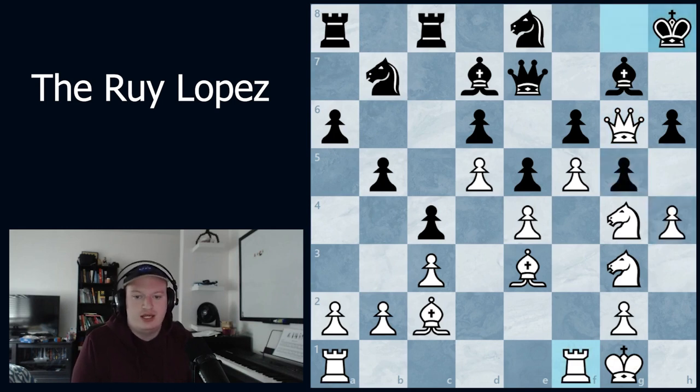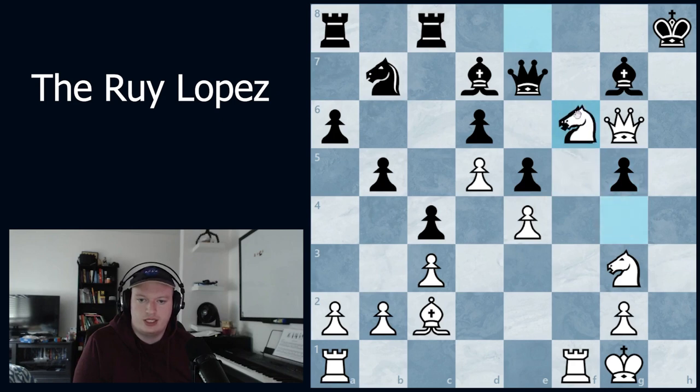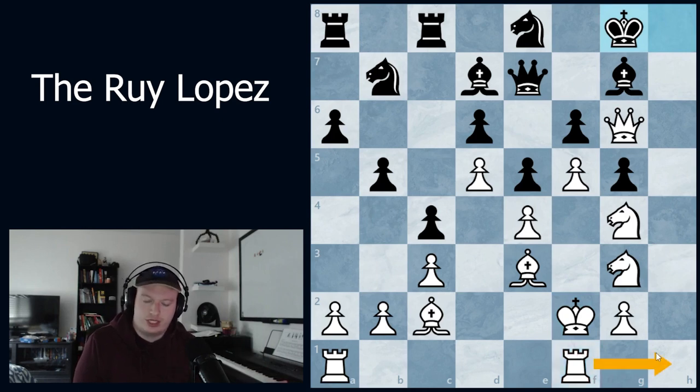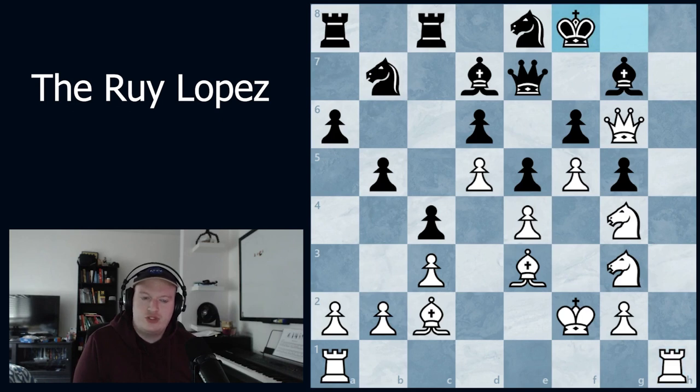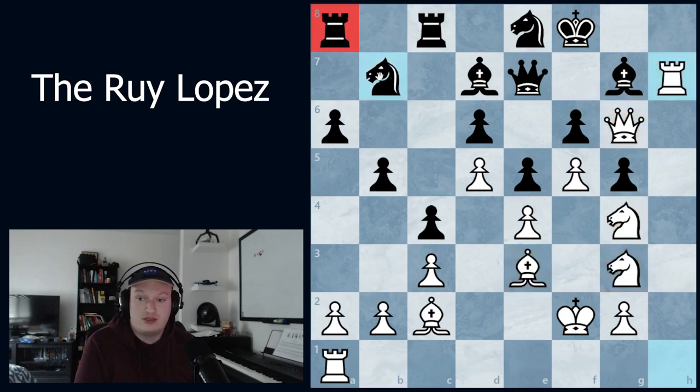King to h8, h-takes g5. There were potential sacrifices: takes, takes, bishop takes g5 — if takes, there's f6 which would hurt quite a bit after knight takes, knight takes. However, I decided to play h-takes, h-takes, and king to f2. How do you stop rook h1 here? They play king to g8 to get out of the check, I play rook h1 anyway — it's a nice move to have. They play king to f8. Then rook to h7, the move that wins the game. Even if queens are traded, it doesn't matter because of white's activity — too many pieces on this side, another one coming quickly, and black's pieces do nothing for the king's defense.